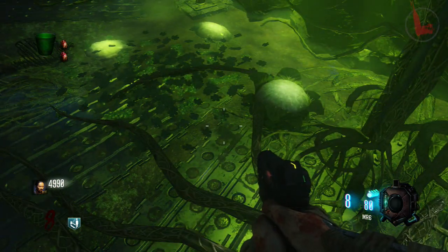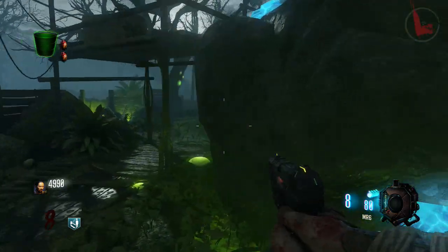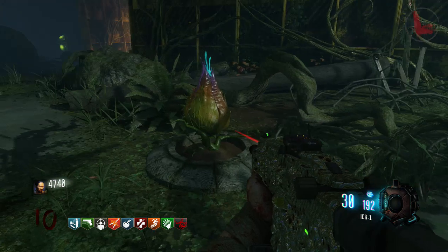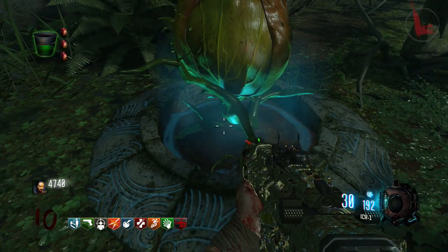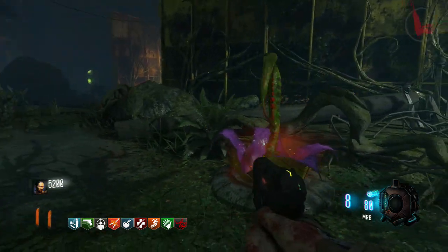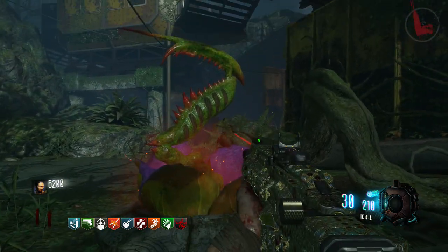Now that you know the location of the green pond, take your bucket over to it and fill it up. All you want to do is at the start of every round go over to your plant and water it with the green 115. You're going to continue to do this for about three rounds until it is fully matured.